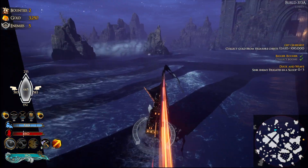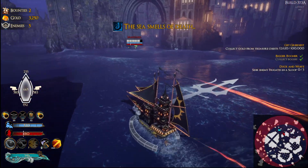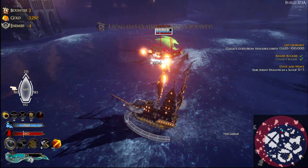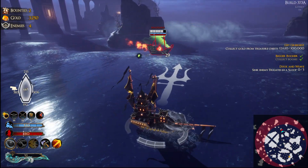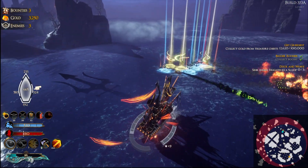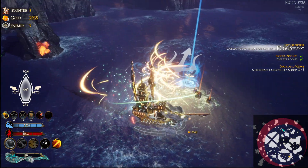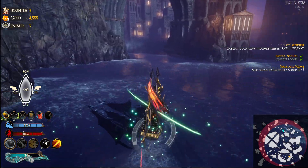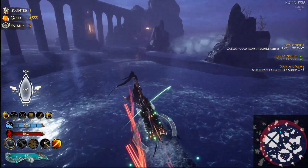Besides very powerful and burning cannonballs — and they're not always on fire for other ships, it's just a little quirk that I have with this one — we also have a few other things going for us. You just saw the grappling hooks, which I can also use to just pull in some boons and treasure.